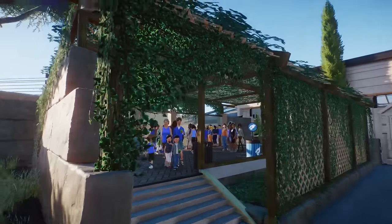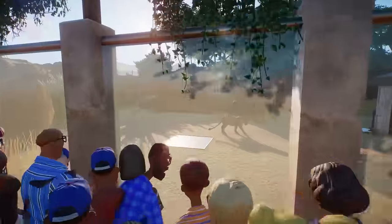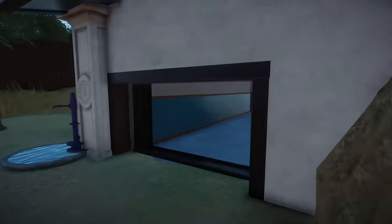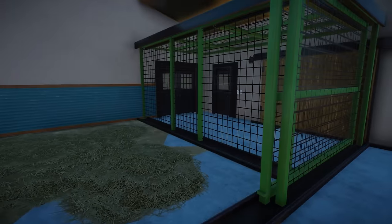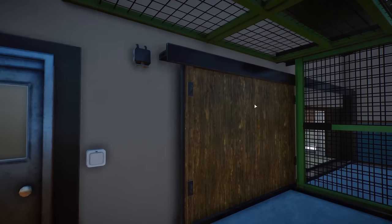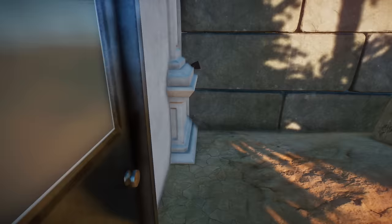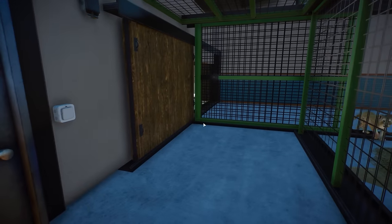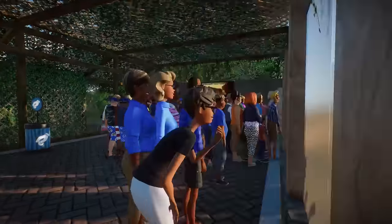There's some nice extra shade for guests and a vending machine to make sure they don't get too thirsty. Good view here into the lion habitat. Then there's a backstage area — I like these little tiles and the extra fences, that works super well. Oh look — they even added like this door, and it looks like they can close this off and have the lions here while the keeper is able to enter. That makes a lot more sense!